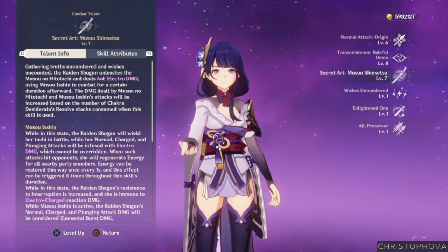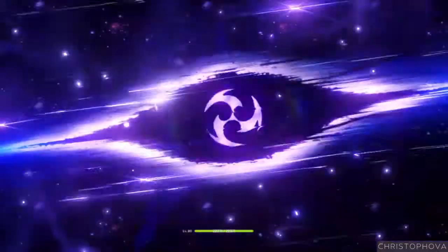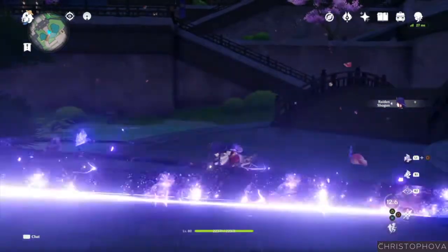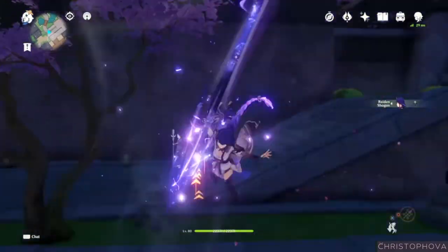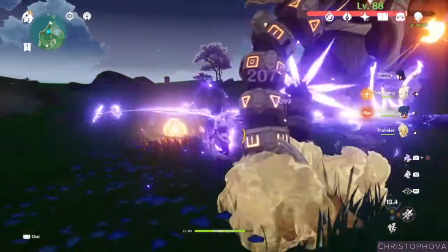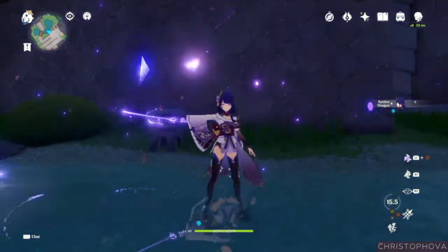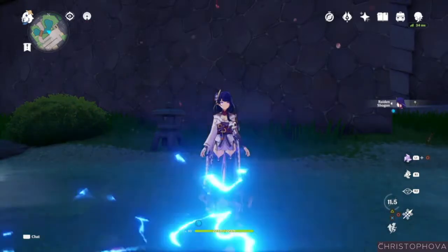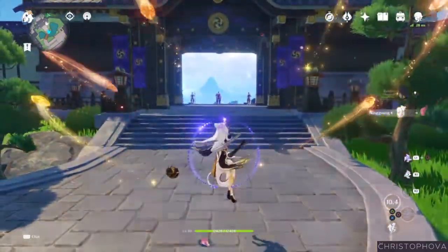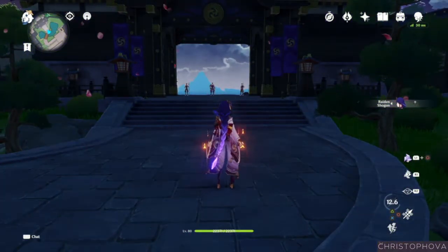Now onto the elemental burst, Secret Art: Musou Shinsetsu. This is probably what you're all waiting to see, as the passive talents and constellations have a huge focus on this elemental burst. The Raiden Shogun will unleash the Musou no Hitotachi, entering the Musou Isshin state and dealing AoE Electro damage. In this state, all normal, charge, and plunging attacks are converted to Electro damage that cannot be overridden, and these attacks will be considered elemental burst damage. When hitting opponents, she regenerates energy for all nearby party members up to five times per duration. She also gains increased resistance to interruption and becomes immune to Electro-Charged reaction damage. The damage dealt by Secret Art: Musou Shinsetsu can be increased by Chakra Desiderata — when nearby party members use their elemental burst, the Raiden Shogun builds resolve stacks, which are consumed to increase the damage of Musou no Hitotachi and attacks in the Musou Isshin state.